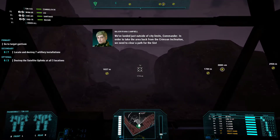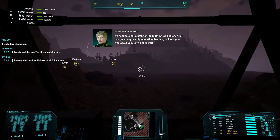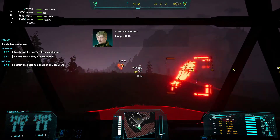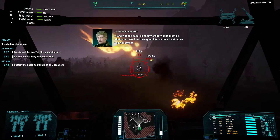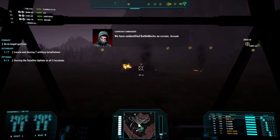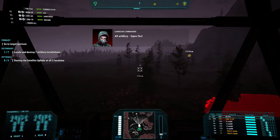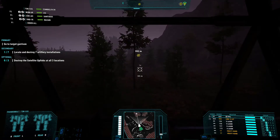In order to take the area back from the Crimson Inclination, we need to clear a path for the 6R-Cav Legion. A lot can go wrong in a big operation like this so keep your wits about you. Our employer promises to land a few extra units to help out. Enemy artillery units must be eliminated - we don't have good intel on their location so we'll have to search for them or wait until they start shooting at us. We're not waiting - we're destroying! We're going that way and scratching the first artillery target off the list.